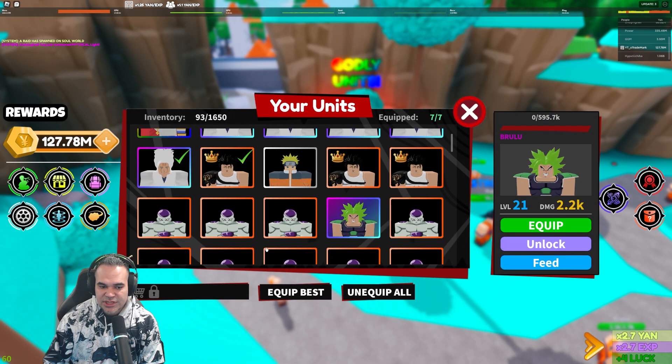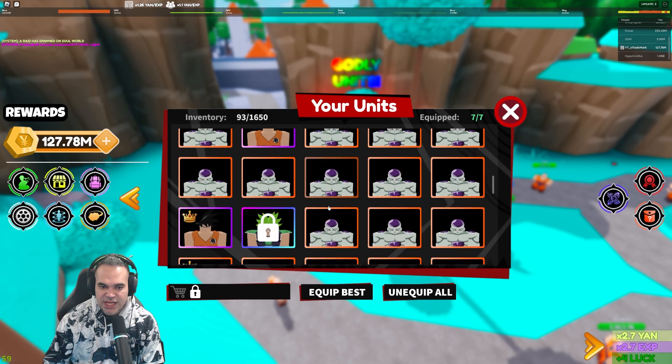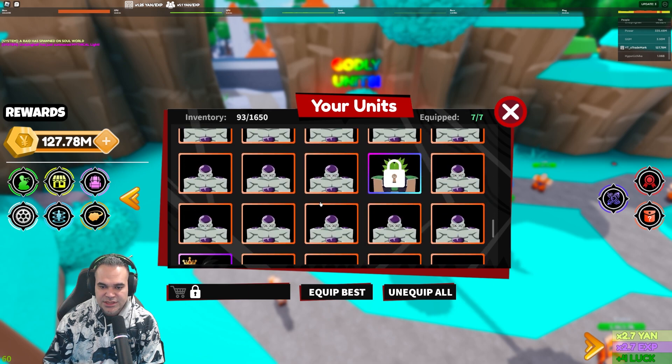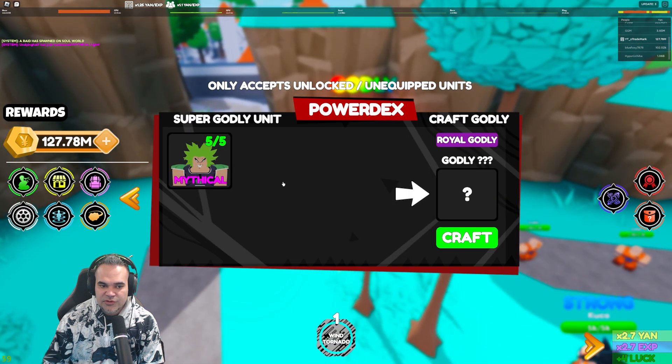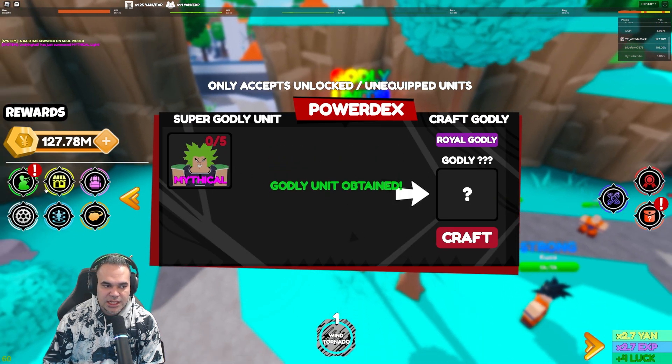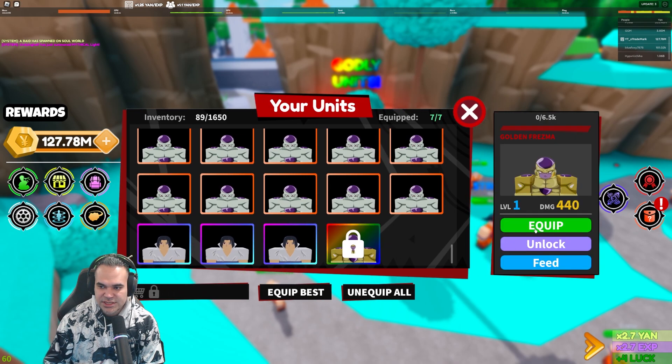Let's unlock our Brolies real quick to show you guys how it works. You basically get five of them, just like Anime Fighters — four and five. Then you come over here, craft, and we're going to get a godly unit. It's Golden Frieza, it looks like. So that's kind of cool.